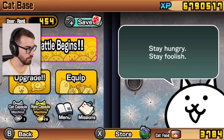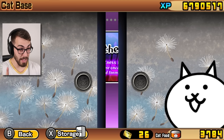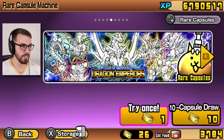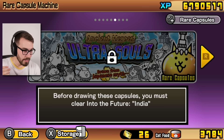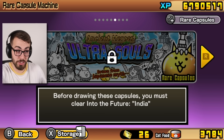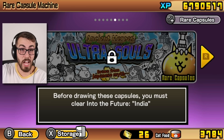I don't think India is actually very far into this. I kind of want to check the rare cat capsules just to see what's up. Once I get through India, I can actually draw on the Ultra Souls, so that's a good idea. Let's get to India, unlock Valkyrie Cat, and do some draws in the Ultra Souls — because there's some good ones in here, like Kasuchizo, Cosmo, and all kinds of others.